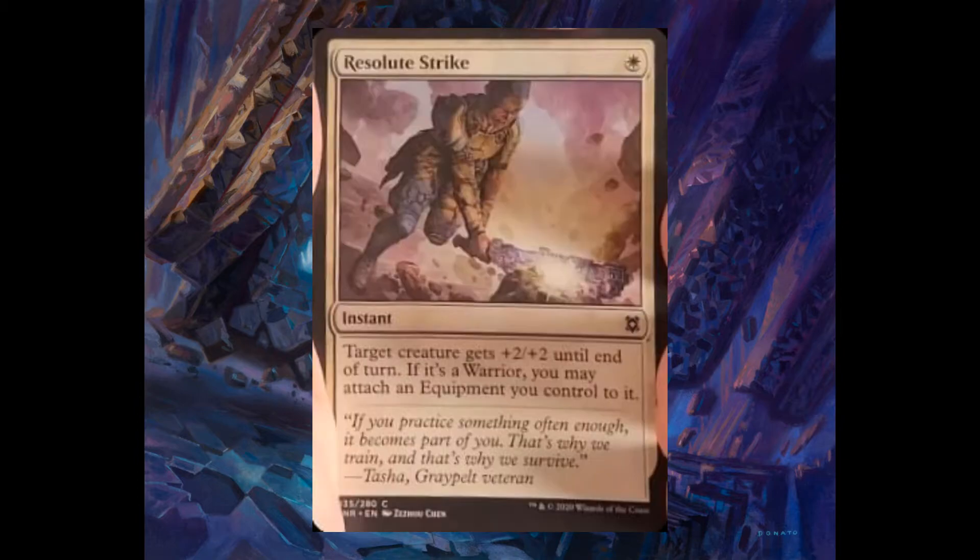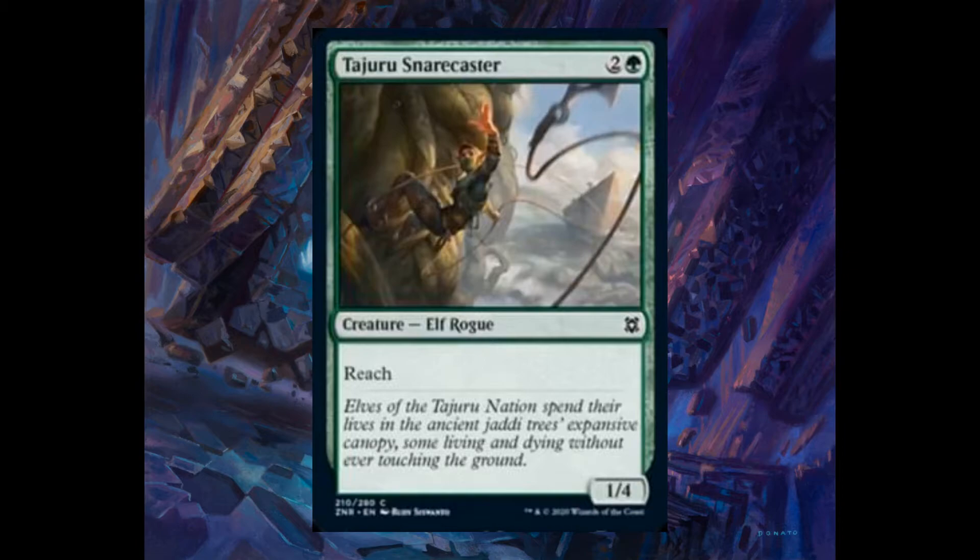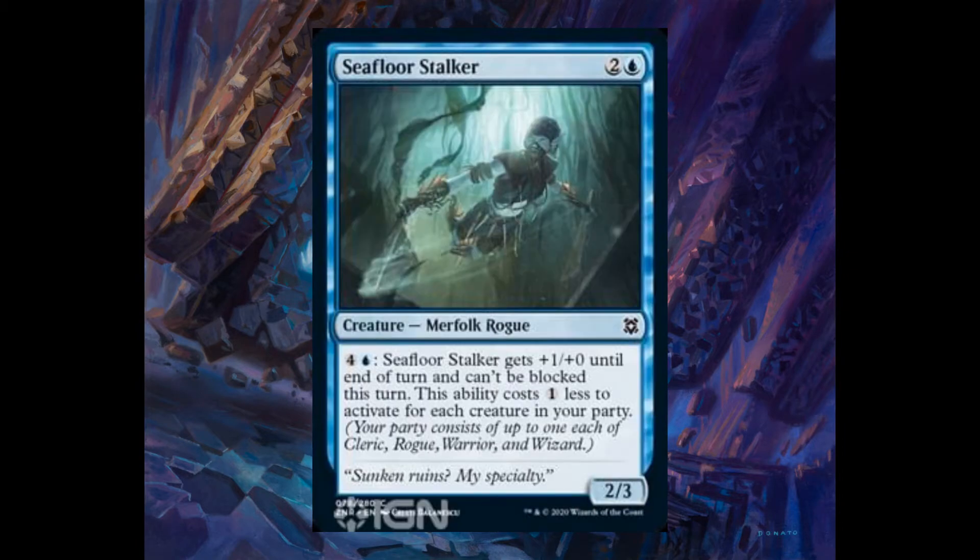Resolute Strike, one white. Target creature gets plus two plus one until end of turn. If it's a warrior, you may attach an equipment you control to it. Tajuru Snare Caster, two and one green, 1/4 with reach. Seafloor Stalker, two and one blue, 2/3. For four and one blue, it gets plus one plus zero until end of turn and can't be blocked. The ability costs one less to activate for each creature in your party. If you don't know how to play party, I did a tutorial on that mechanic.